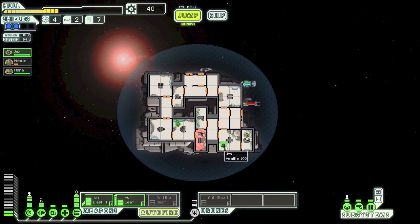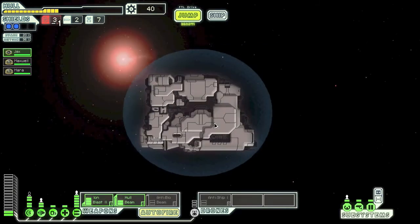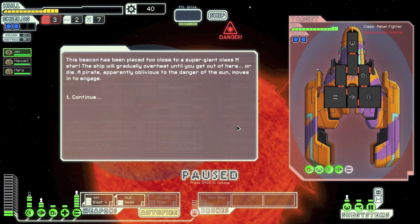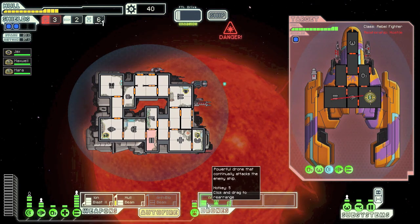We weren't even fixing that hole — we were just beating up some robot. That's ridiculous. We should get the crew member back into the med-bay and open up the doors to get airflow. When a room turns red there's no oxygen left, and if your O2 system gets taken out it's really bad. We'll send Maxwell back to engines and Jacks back to his weapon station, then jump.